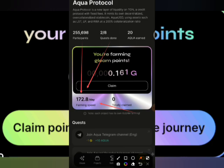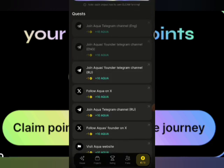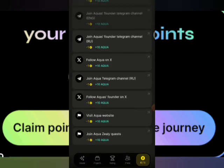You can see that my daily earning has increased to 172.8 right now. Work your way through this dashboard. My Aqua points have also increased to 20. This is live — I'm doing this right now. All of these tasks are going to help you a lot.